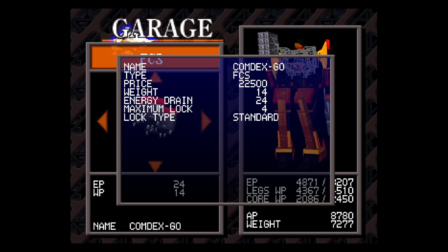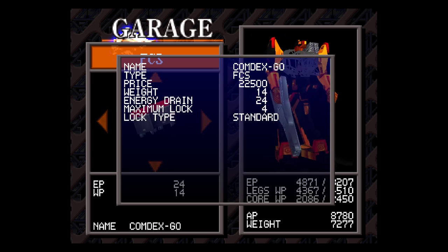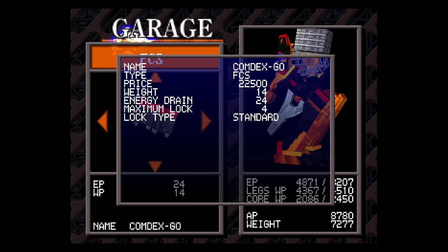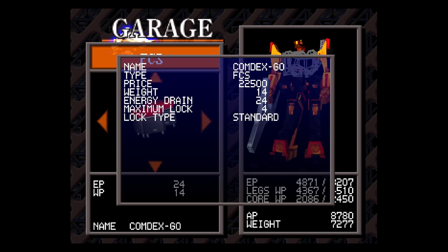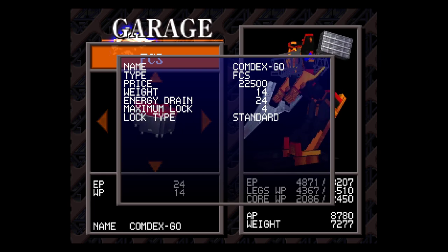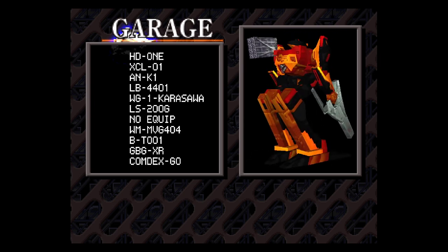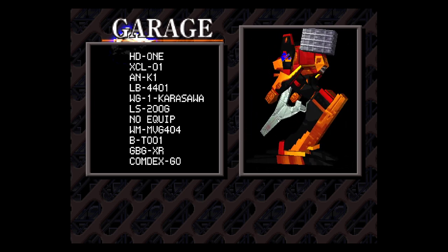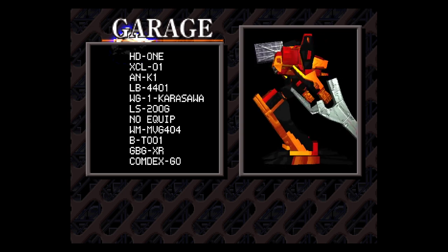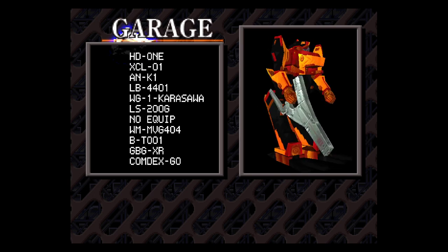Each FCS has different stats: weight, how much energy it takes from your generator while in use — which is a permanent constant drain — and maximum lock, which refers to how many targets you can get a red lock on. FCS parts with multiple lock-ons are mostly used for missiles, missile arms, or missile-based weapons on the back of your character.